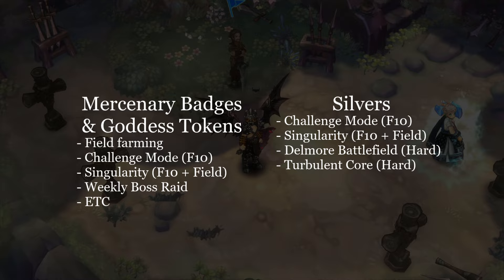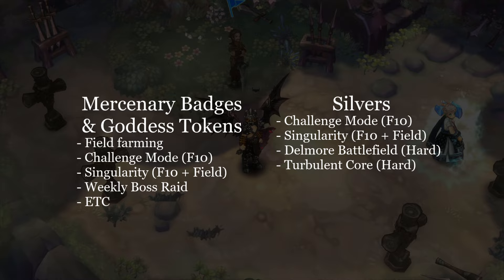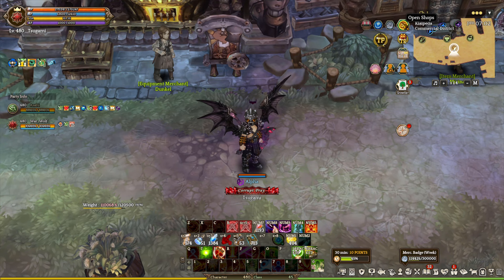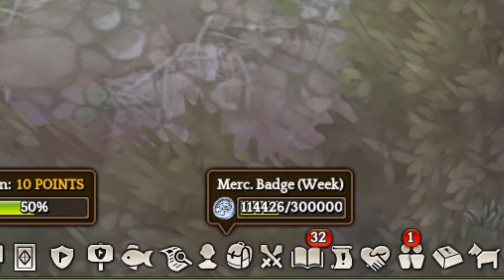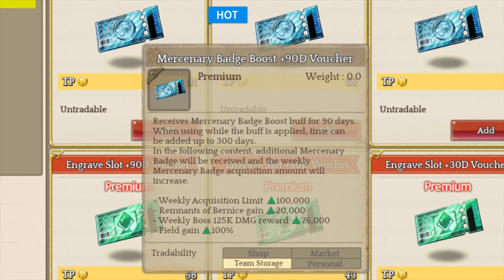The only content that drops Silver are F10 Channel Mode, Singularity, Delmo Battlefield Hard Mode, and the new Hard Mode Turbulent Rain. Players can also use Mercenary Badges to purchase things like extra content resets, appearances, card items, access rates, and many more. There is a 100,000 cap for Mercenary Badges that you can farm per week, and you can extend the cap if you have premium items like Token and Mercenary Badge vouchers.